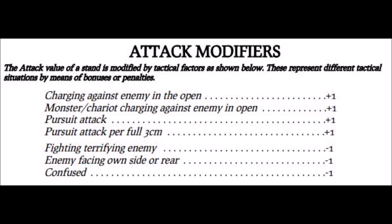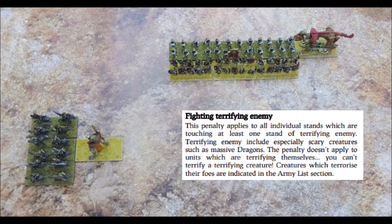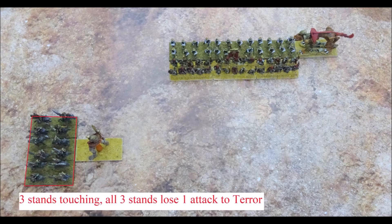The bottom three attack modifiers on page 41 of the rulebook deal with negative modifiers to a unit's attack value. The first of these is terror. You suffer minus one attack per stand when fighting a terrifying enemy. On the left we have Dogs of War cavalry fighting a terrifying bone giant, and on the right we have Dogs of War infantry fighting a terrifying sphinx and some non-terrifying skeletons. Page 41 clarifies that stands are affected by terror if they're merely touching a terrifying enemy, so all three cavalry stands are affected by terror even though two of them are only touching corner to corner against the bone giant.